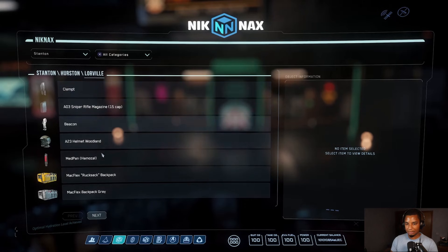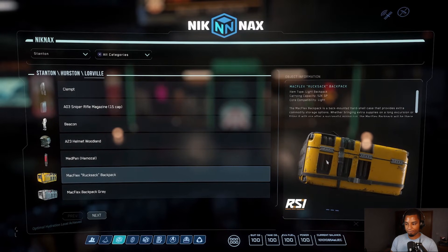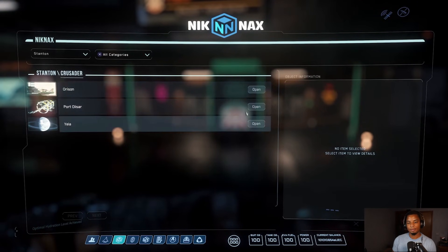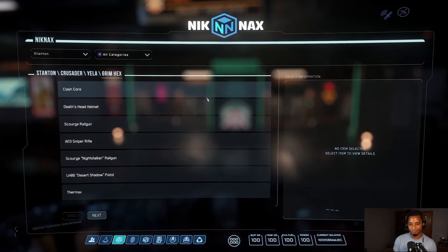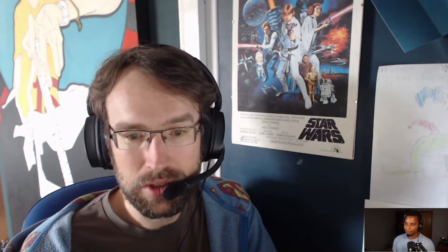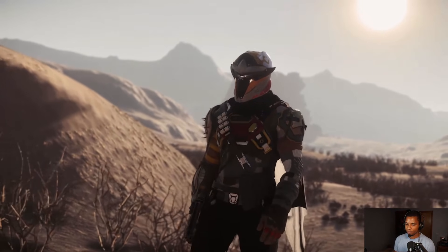That brings us to Knickknacks — a manager alongside inventory. You can load up Knickknacks and at any moment get a real-time update of all the items that you have. So if you want to know where your P6-LR is, you look it up and find out where you left it. I really hope they add collapsible menus and lists — there's a lot more stuff instead of opening a new screen every time. We'll continue to improve it and flush out additional functionality.